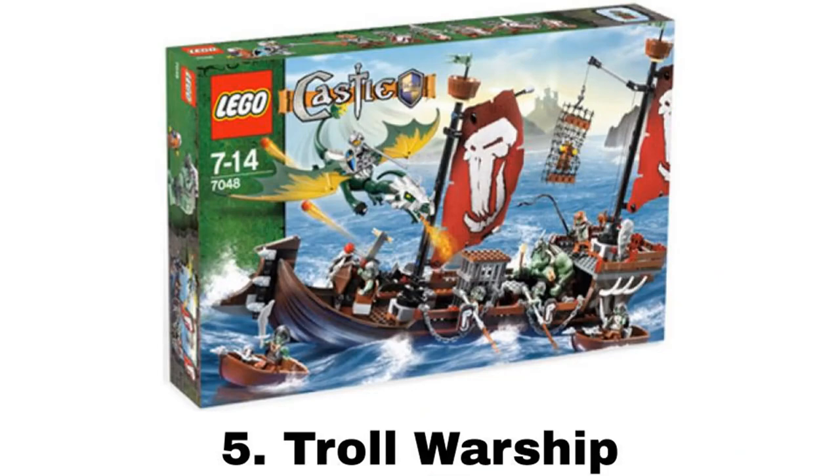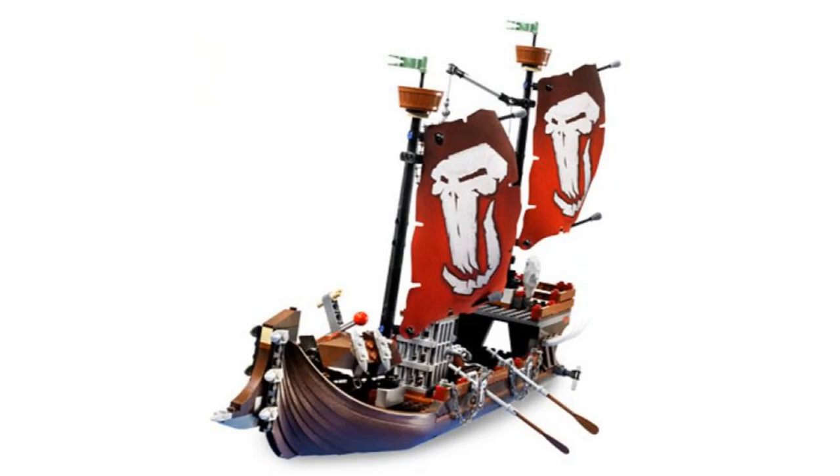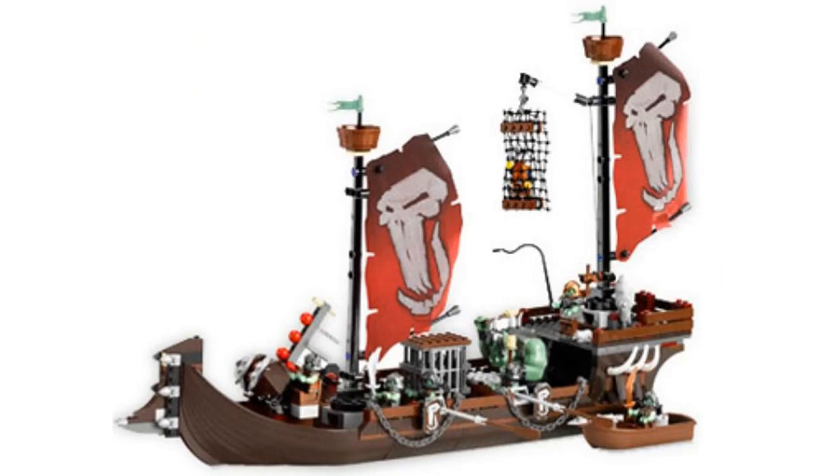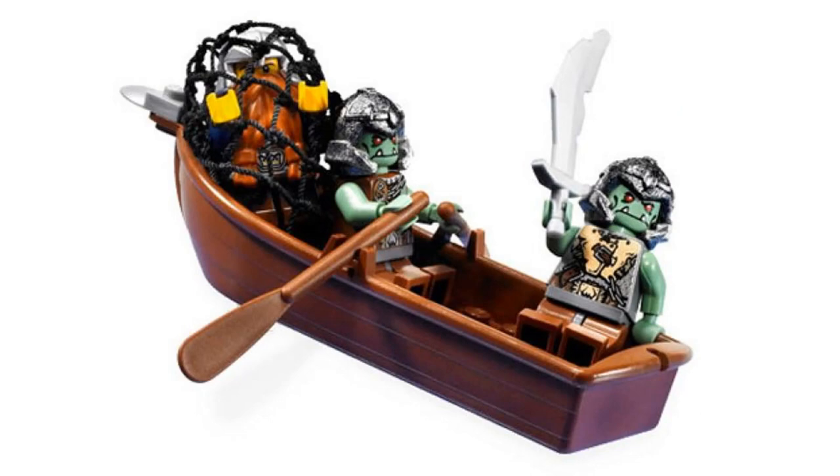Number 5 is the Troll Warship. It comes with nine minifigures — one knight, one dwarf, six trolls, and one big fig troll. The warship is a really cool build and a different type of ship than we usually see. I like the flags with the troll symbols on them, and this is just a really good ship design. It has a shooting mechanism in the front that can spin around to shoot in any direction, which is a really good shooting feature. There's also a cage in the middle and a net to hold a dwarf that can be lifted up and down. It comes with a green dragon for the knight to ride and two smaller boats held on either side of the ship.